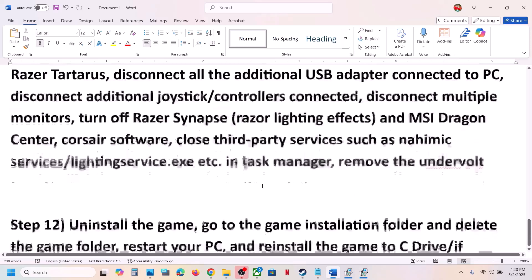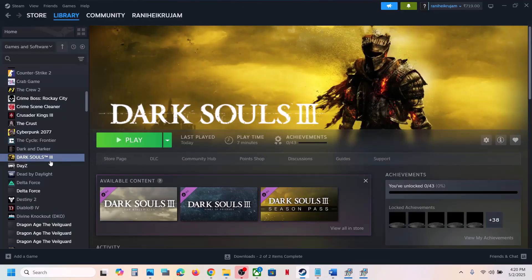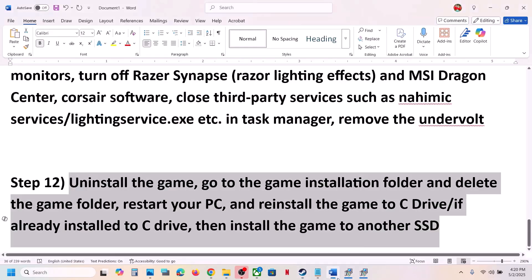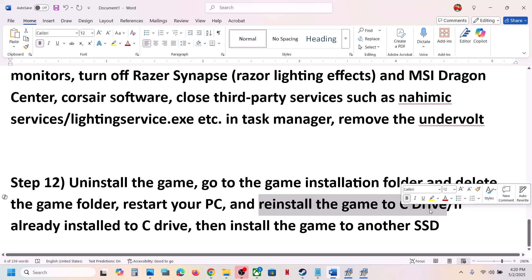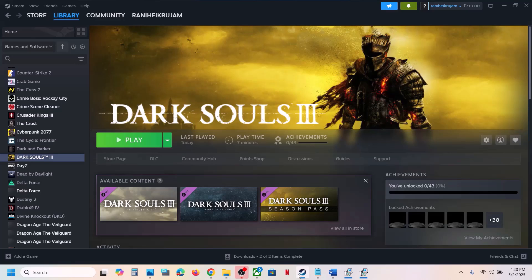The last step is to uninstall and reinstall the game to a different drive. Right-click on the game, select Manage, click Uninstall. After uninstall, go to the game installation folder and delete the game folder. Then install the game to C Drive if it was previously on D or E drive. If it was already on C Drive, try installing to another SSD. One of the steps shown in this video should help you run the game successfully on your Windows computer. Thank you so much for your time — please like this video and subscribe to my channel.